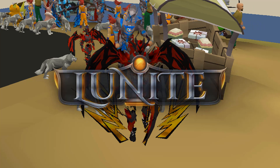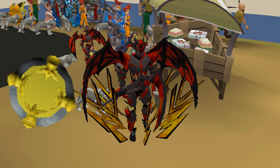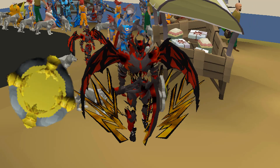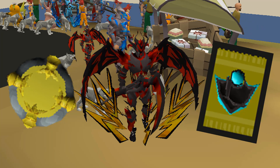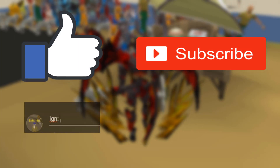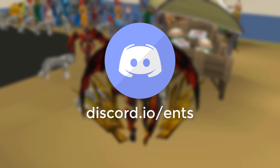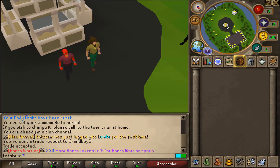Yo, what's good everyone — we're once again back on the number one custom server, Lunite. Before we start this video, I'll be picking the winner for the $25 bond from the first five commenters. For the main giveaway we got a $75 gold card pack. To enter, like the video, subscribe, comment your in-game name, turn on post notifications, and join my personal Discord. Good luck!